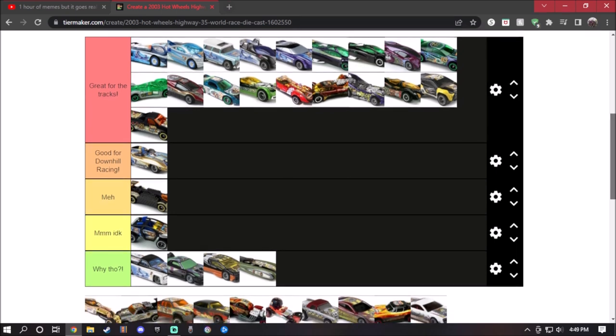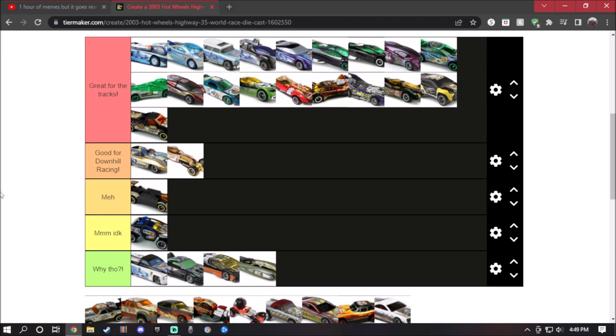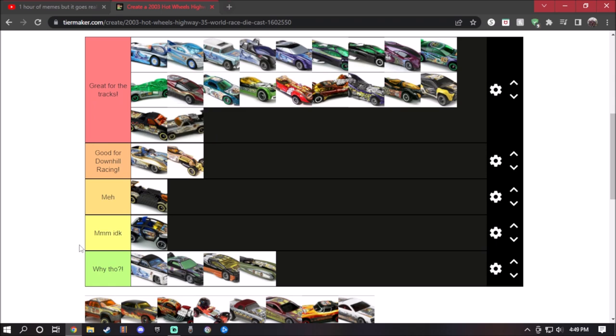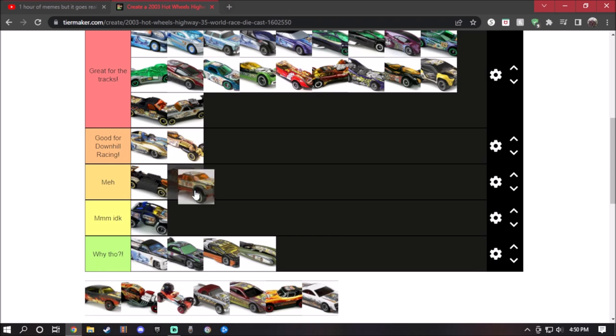Sweet 16-2 — this is an open-wheeler car, so it's not going to work for the boosters. I might have to put it for downhill racing, because with open wheelers it will bend the axles. But the diecast is actually good for downhill racing, loops, curves, and jumps. The El Camino will pretty much work on the boosters and on the track. Mega Duty — I actually do have this diecast, and this will probably fit on the tracks, so I'll put it to meh. That's it for Dune Rats.